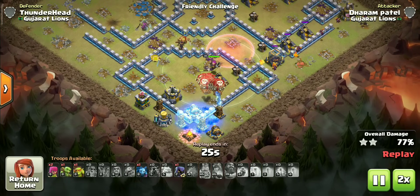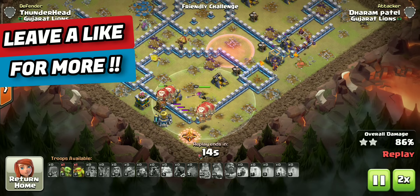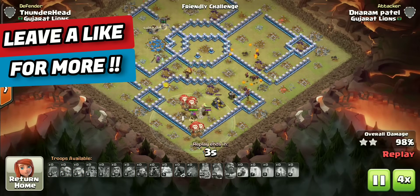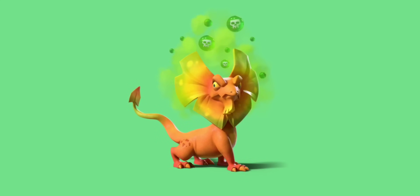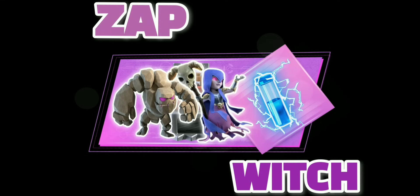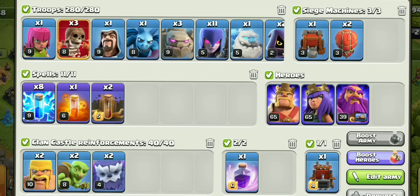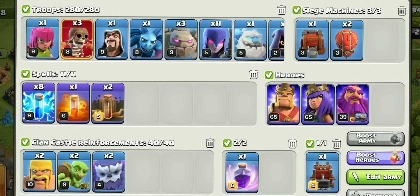This attack is done, now let's move to the next strategy. At number three we have the easiest attack of TH12: Zap Witches. It works on almost any TH12 base. This is the general army composition — you don't need to make any changes.